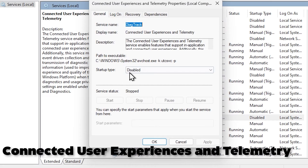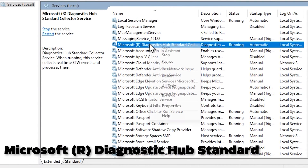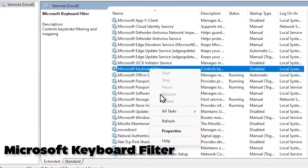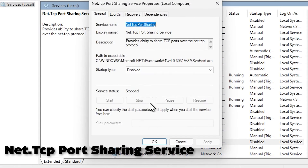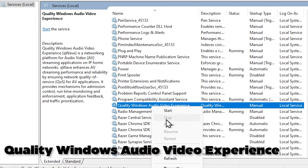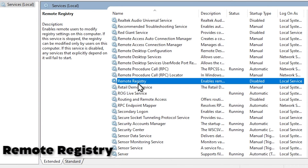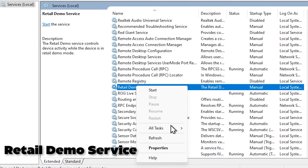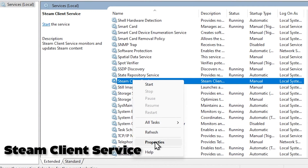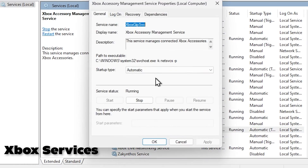Continue disabling the following services: Connected User Experience and Telemetry, DiagTrack Blocking Service, Fax, Microsoft Diagnostic Hub Standard, Microsoft App-V Client, Microsoft Keyboard Filter, Net.Tcp, OpenSSH, Print Spooler, Quality Windows Audio Video Experience, Realtek Audio Universal Service, Remote Registry, Retail Demo Service, Routing and Remote Access, Shared PC Account Manager, Steam Client Service, User Experience Virtualization Service, Windows Search, Workstation, and Xbox Services.